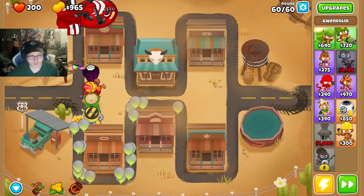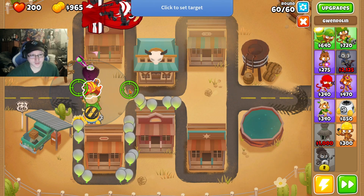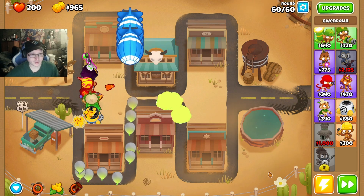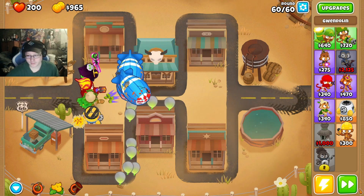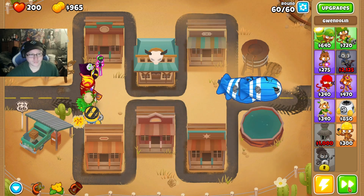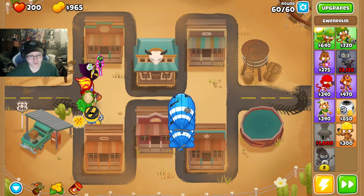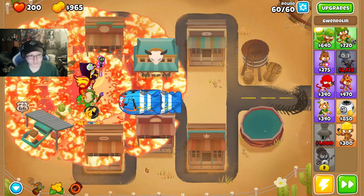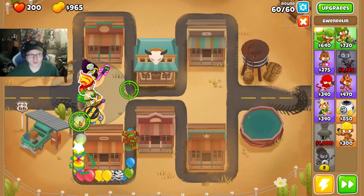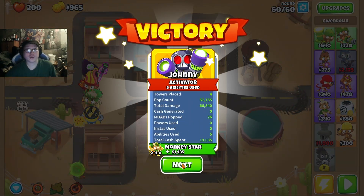Slow it down a bit — take this crosshair, put it over here on this side. Then when it gets close we'll throw it again. Boom, there we go. We'll use Firestorm when it's ready, and boom. I don't think we'll need it — just in case. Alright, cool.